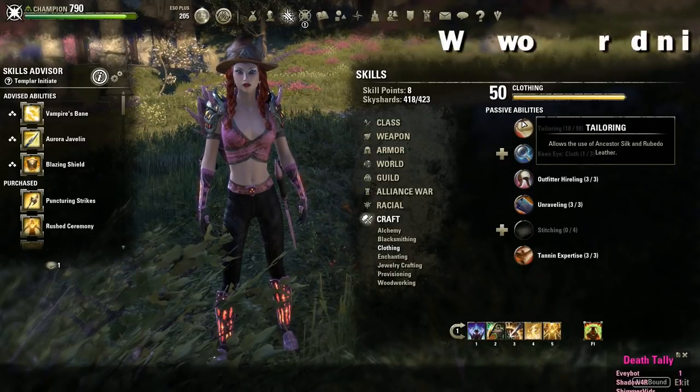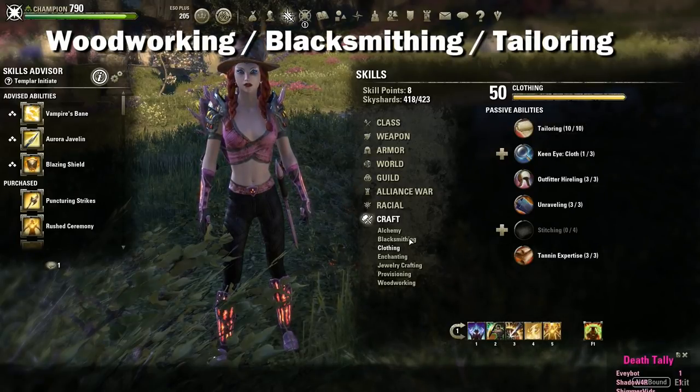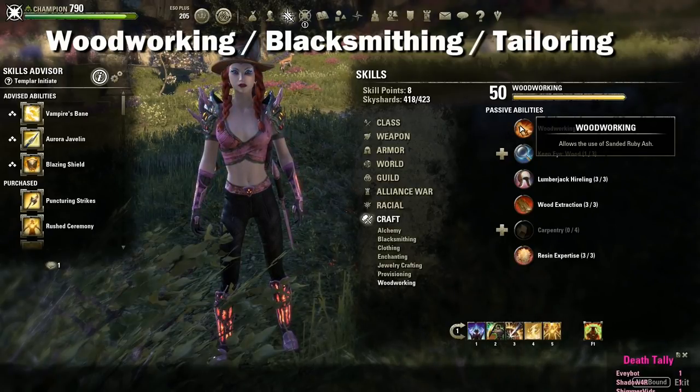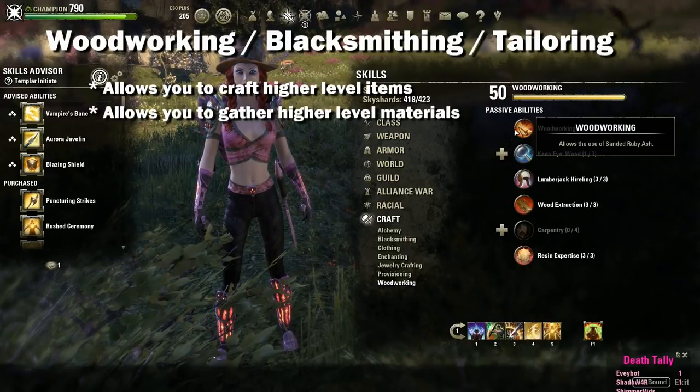You will first have to spend points on passive abilities as you unlock them to increase your overall skill level of crafting, the level of gear you can create, and the level of harvestables you can collect. The first passive ability is woodworking, blacksmithing, or tailoring depending on which profession you're looking at — this is your overall skill level in that profession. As you spend points in this you will be able to craft higher level items and harvest higher level materials.